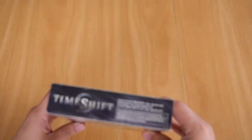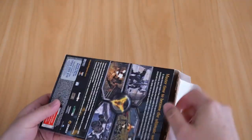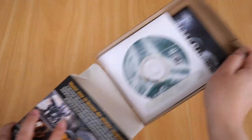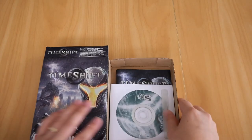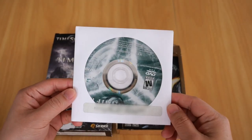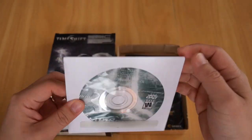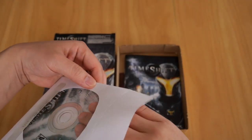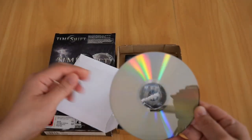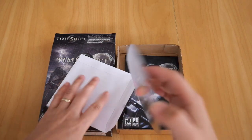Now let's see what's inside. So if I open this up - yes, the flap has major wear on it but that's okay. This is what I get: there's the game CD in its paper sleeve, and it's in good condition. Let me open that up for you and take it out. There it is - no scratches, nothing.